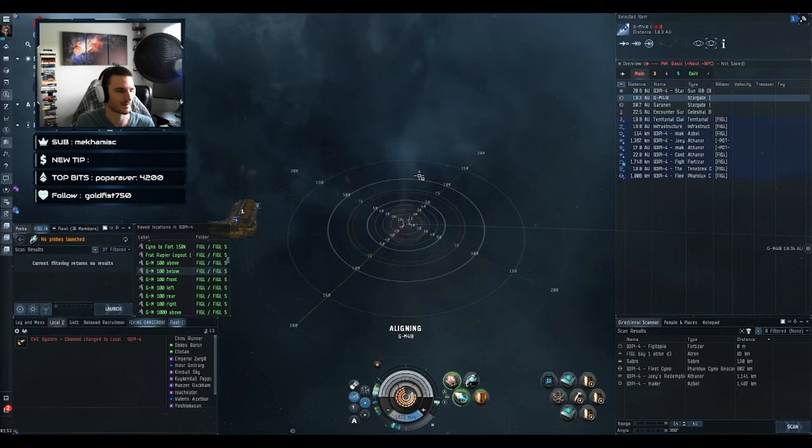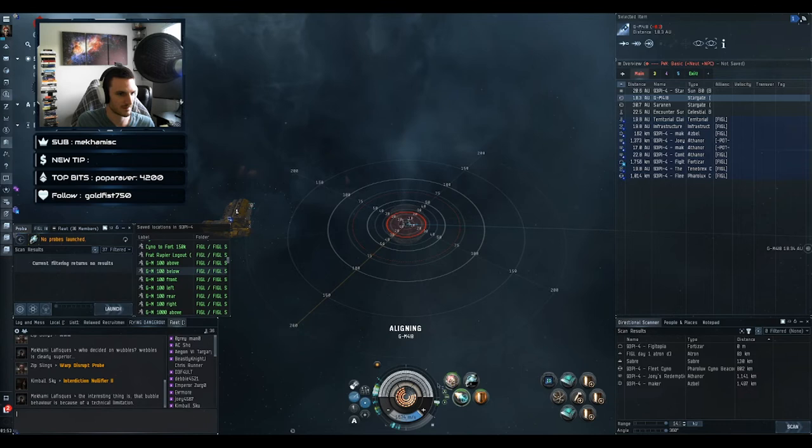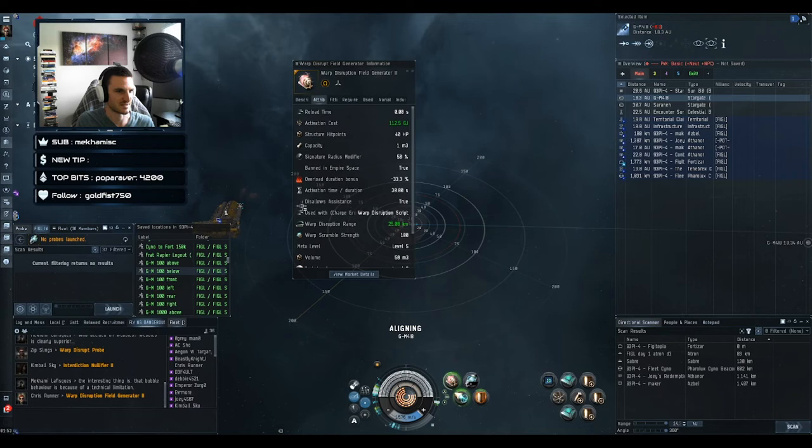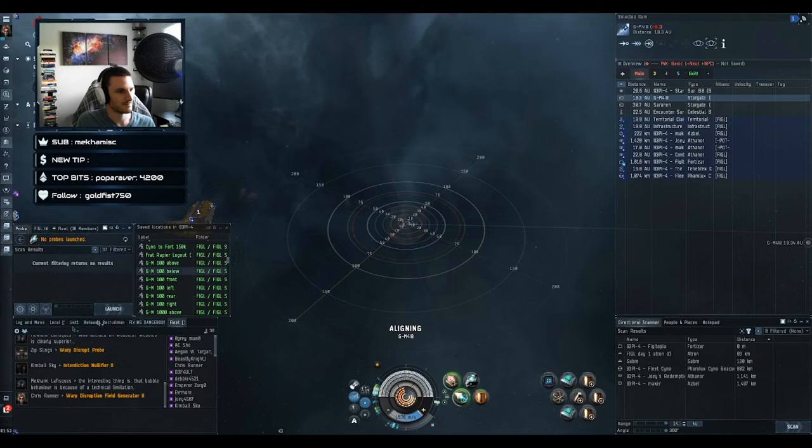What's the tank like on a HIC? Very thick — which is good, because if you look at the Warp Disruption Field Generator description and go to the attributes tab, you'll see 'Disallows Assistance: True.' While I have this module activated, I have a weapons timer — I cannot dock, tether, or jump through a gate. I also cannot receive any remote assistance: repairs, capacitor transfers, tracking speed links, any kind of remote assistance.